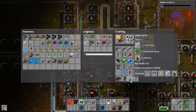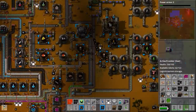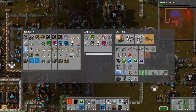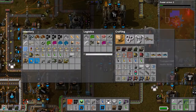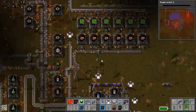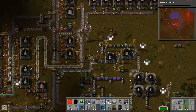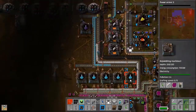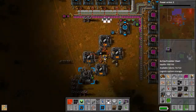We have a lot of batteries right now. Can we get more batteries? Maybe they're stored in an active provider chest — let's make it a passive provider instead, that's a better choice. Actually, I'm missing steel, not batteries. We have more steel here but I need to start stockpiling steel again because we don't have enough.